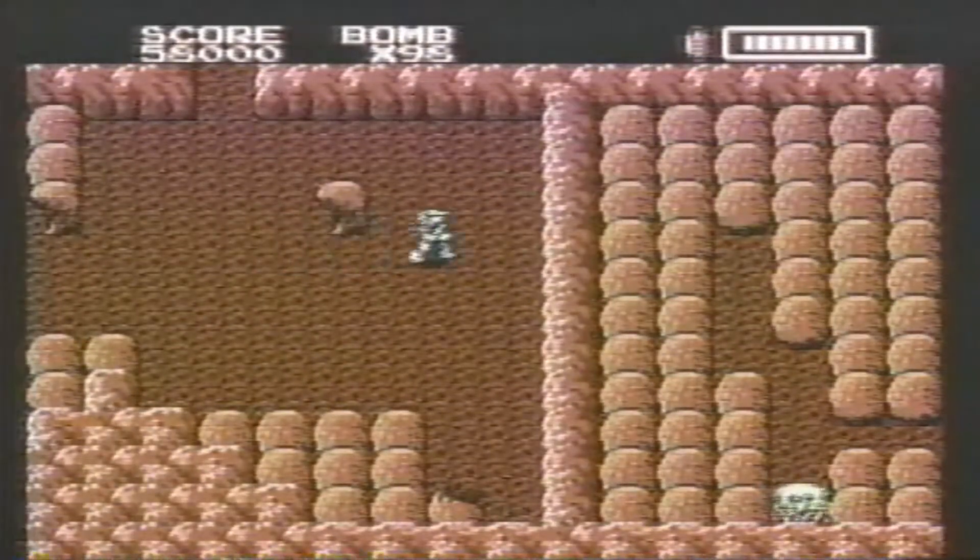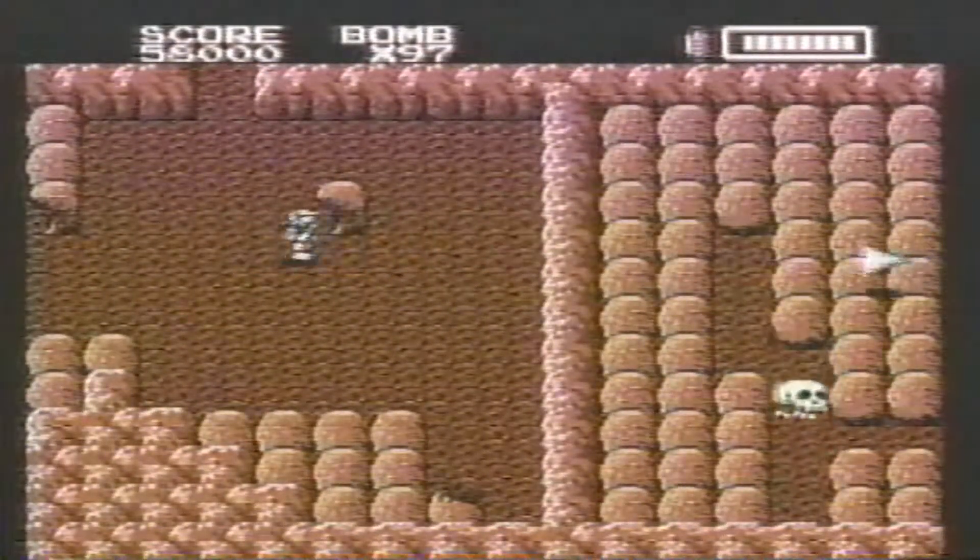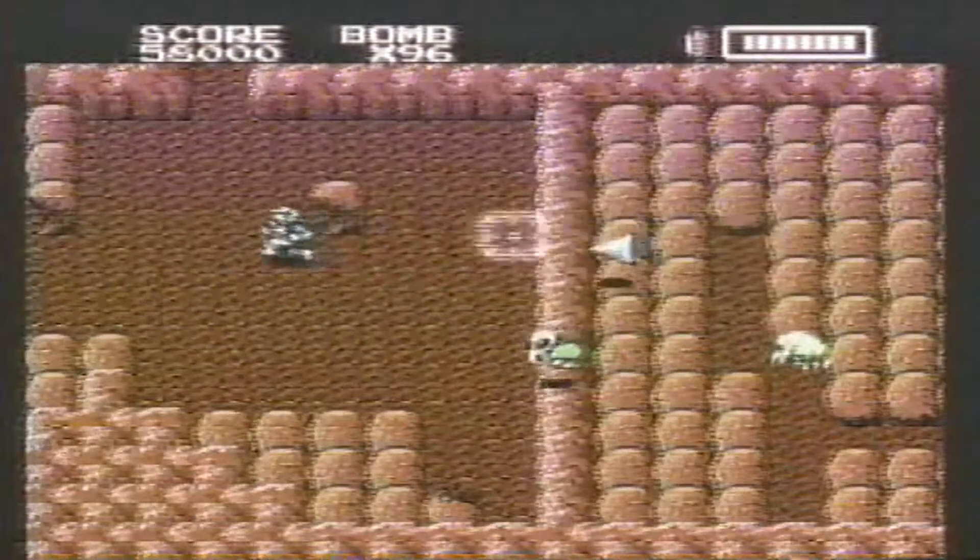You can almost always break through a solid wall by bombing four markers, such as these bushes, down from the top of the screen.